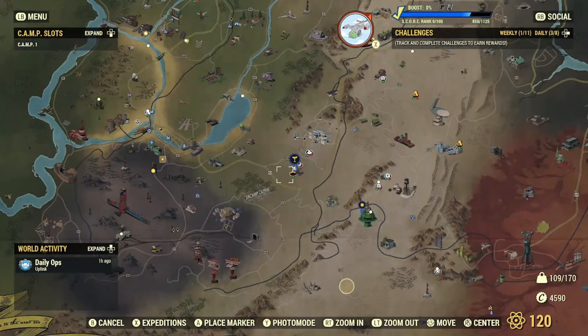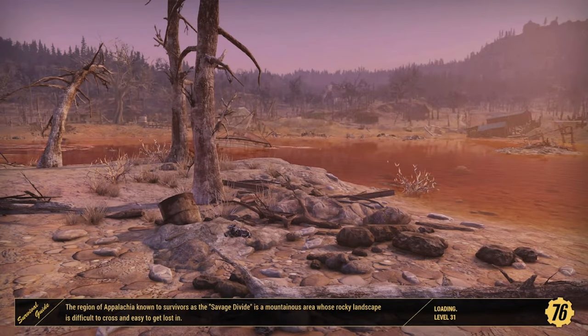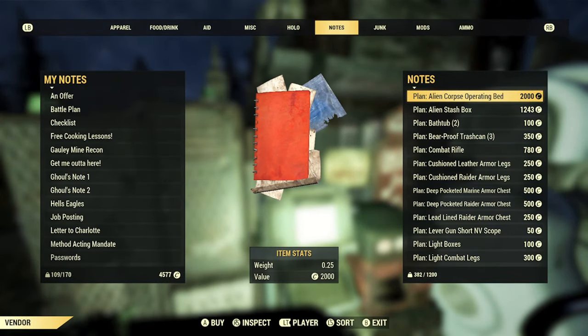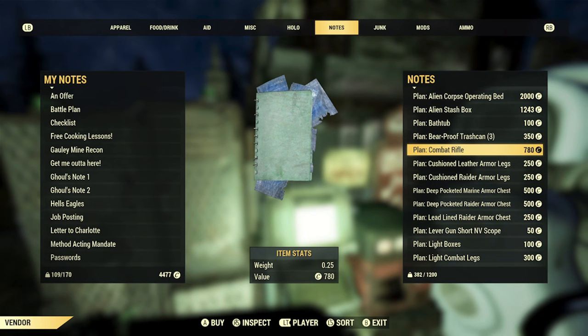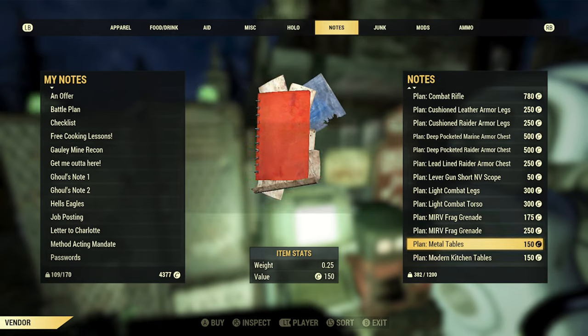Most plans are not worth 2000 caps. For example, the campfire tales tent — just do the Campfire Tales event enough times and you'll unlock that plan for free. Most public events will drop a plan of some sort if you haven't unlocked it yet. Some events drop specific themed plans. The best way to farm plans is getting yourself some caps — I have a cap farming guide linked below — then going from player camp to player camp buying all the plans you need.